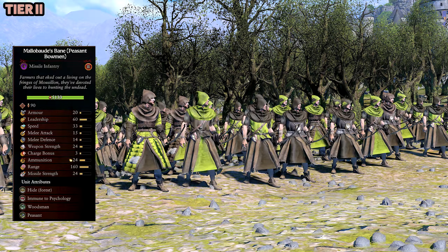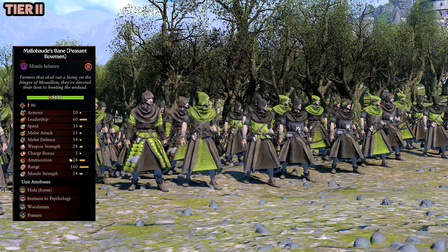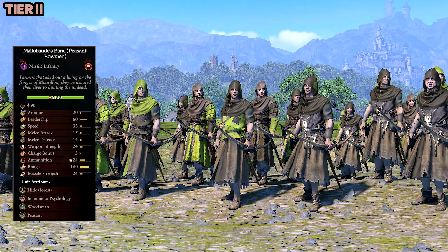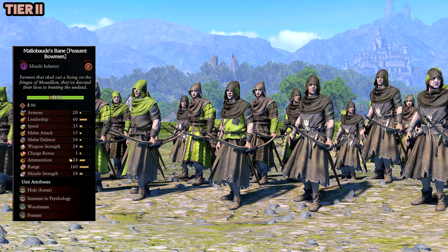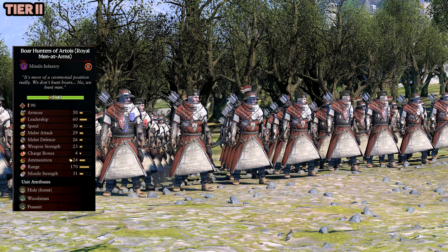Mellow Bodies Bane — Peasant Bowman. This is a Regiment of Renown missile infantry unit. Pretty much they're a fire arrow-based unit, they have a range of 160. I mean they're all right — if you wanted some more flare with your bow units, but I think there are other better bow infantry units out there.